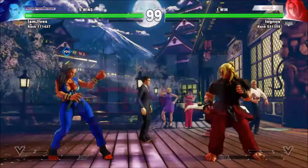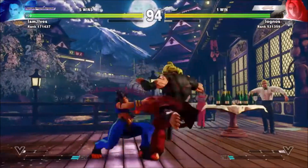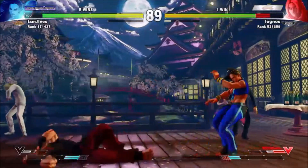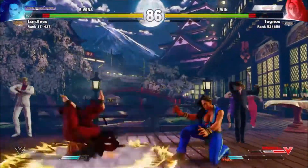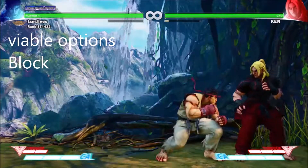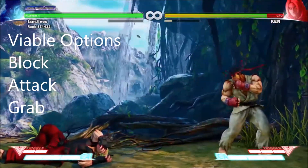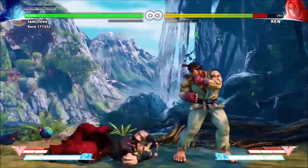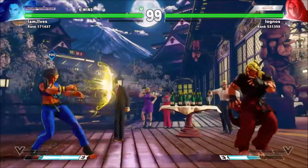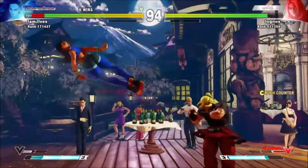Street Fighter 5 is not a very balanced game in terms of fairness. This is because the characters are designed very differently from one another, making it very hard to balance them to be fair whilst also making them unique. This is why the developers add viable options to the game in order to balance the characters out. The options given to you during the fight are: do you block, attack, or grab? Get this right and the player will take control of the fight and gain pressure over the other player. This adds a rock-paper-scissors-like aspect to the game, which can change the situation and swing it in one player's favour.